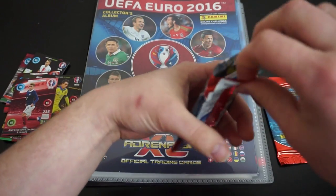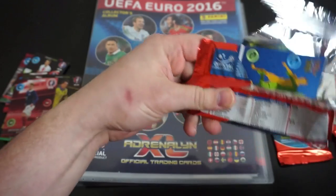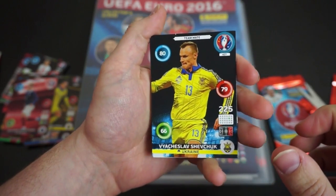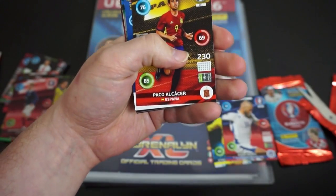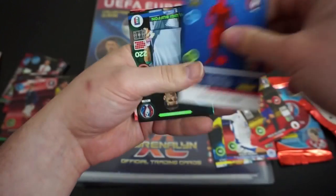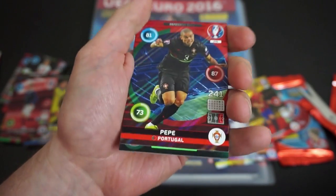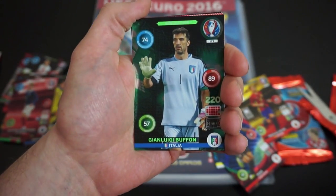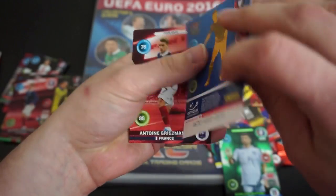Let's see what else we've got in here. A Ukrainian player that I can't pronounce. I thought I saw a shiny then. Adam Nemec — Slovakia, I think that is. A Spain player, Paco Alsacia. We have a shiny — Pepe from Portugal, also I believe Real Madrid. So that is really cool, another shiny, high value player. Really good. Another shiny — Buffon! We have Buffon, so that is really good. A couple of shinies in that pack, so that's really good.